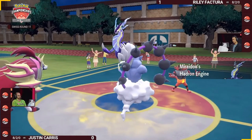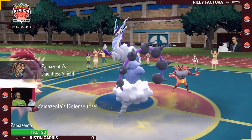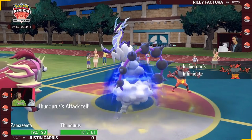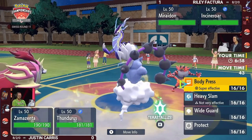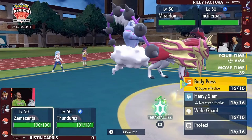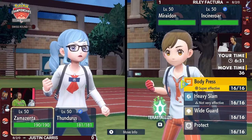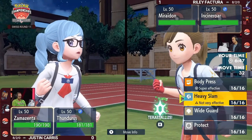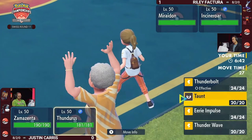Riley leading with Miraidon and Incineroar, and Zamazenta and Thunderous once again for Justin. That Covert Cloak is going to come in really handy — Incineroar cannot Fake Out Thunderous because of the Cloak. The minus-two special attack from Miraidon is a very real possibility. Eerie Impulse here could be a great way to prevent that Miraidon's damage. We saw Body Press from Zamazenta not KO Incineroar with only the plus-one Defense boost.